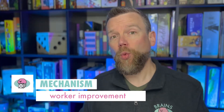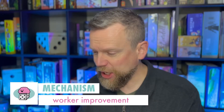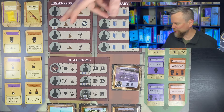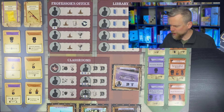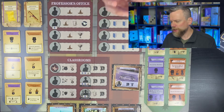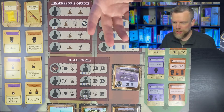The mechanisms here are worker placement and worker improvement — you need workers at certain levels to complete some of the challenges. This board makes the game super thematic and relatable. It's very easy to figure out that completing lessons is like doing your homework, developing some skill or earning a new ability. When you visit the professor's office, your magic powers increase; if you go to the library, your knowledge increases; and if you go to one of your classes, you develop your skills in one of the areas, depending on which class you're taking.